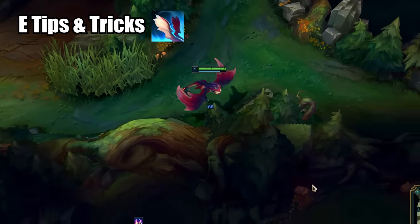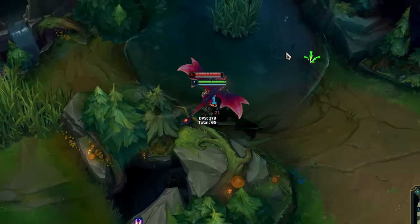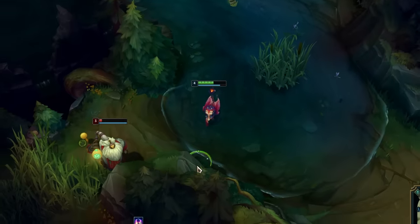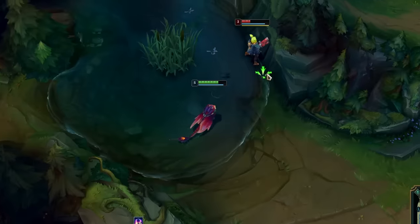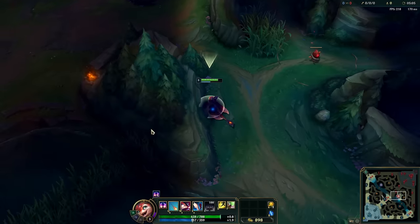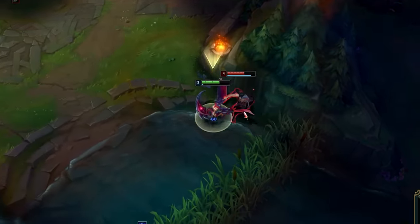Now to the E. Smolder takes flight for 1.25 seconds, gaining 100% movement speed while firing bolts at the nearest, most wounded enemy. The more crit Smolder has, the more bolts he will fire. This ability might be one of the best solutions versus Bard or Zeri while running away, since you can follow them over a wall while still dealing damage. It will also show Kayn hiding in a wall, allowing you to use your abilities on him and force both of you out.